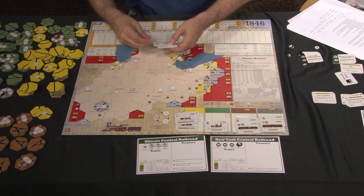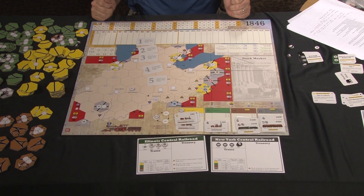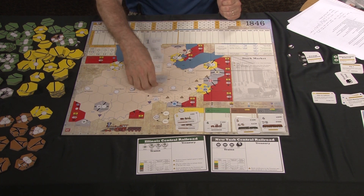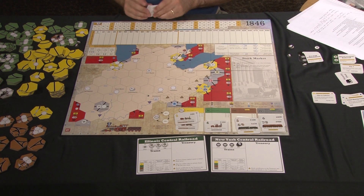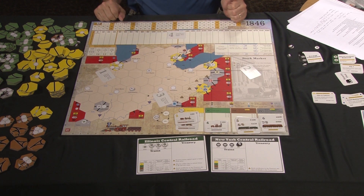You will take one of these player order cards for each player. I'm going to illustrate a four-player game. The game can play with three, four, or five players. In a four-player game, you're not going to use the number five. You'll shuffle these up, each player will get one, you'll hand them out to the four players, and then you will reorder the seating order so that it goes one, two, three, four.